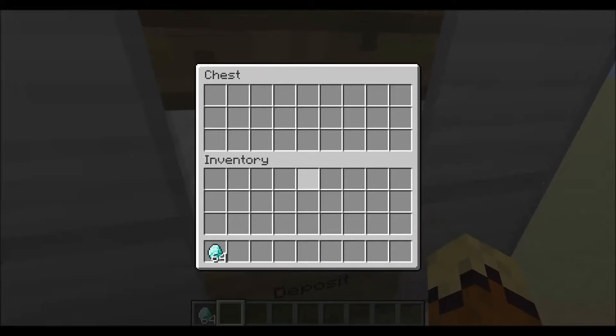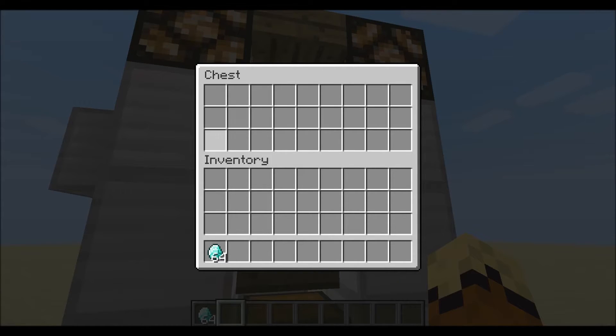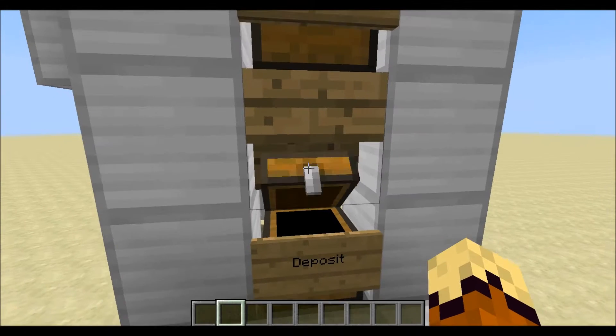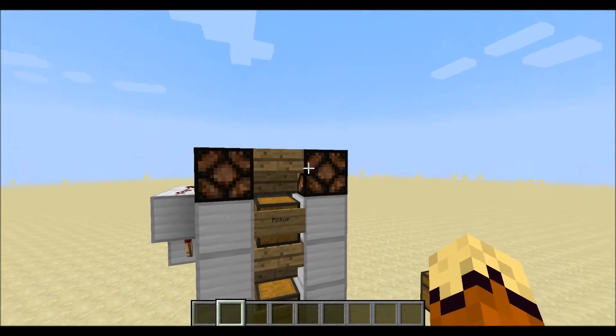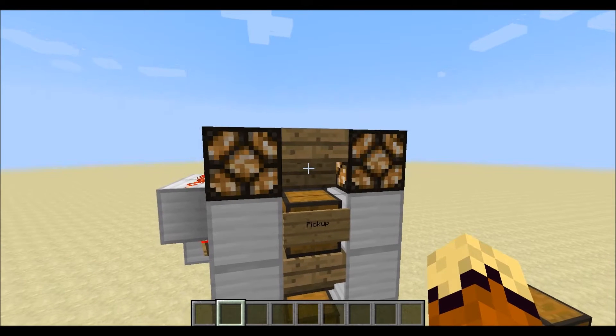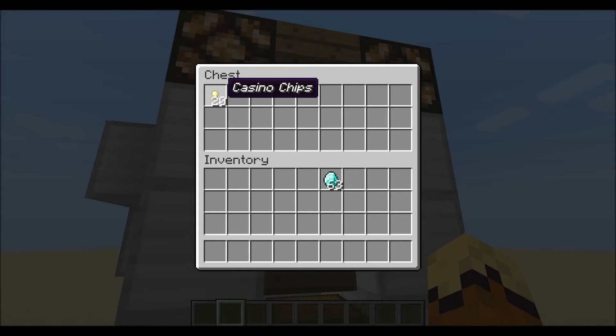To demonstrate it, I'll go ahead and open up this chest — there's nothing up here in the pickup chest just to show you that it works. So if you drop off one diamond in this deposit chest, the system will accept it, and it will only accept diamonds because that's what I have it set as. These lights up here have turned off, and when they turn back on you'll know the entire exchange is done. Now that they're back on, I can open up this chest — and there is my 20 casino chips.